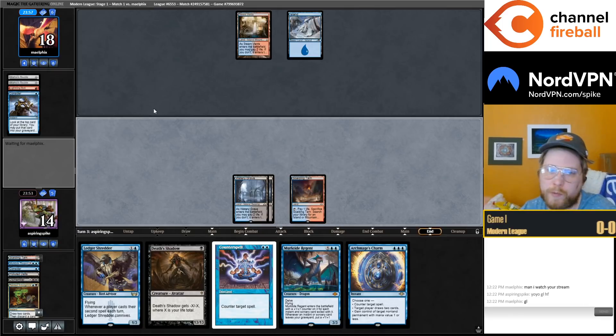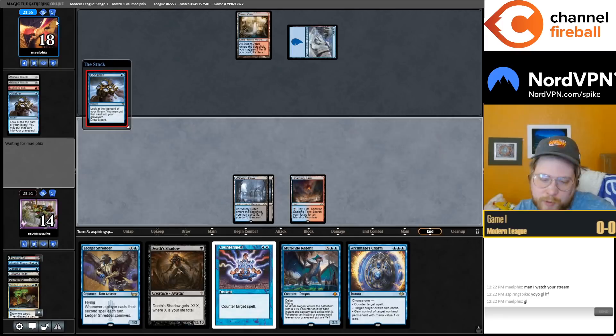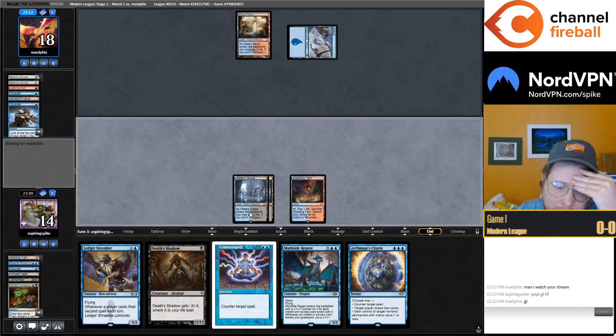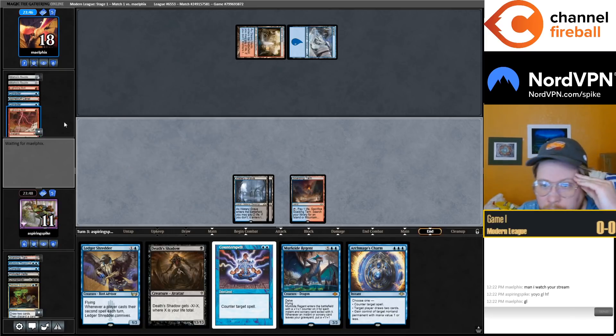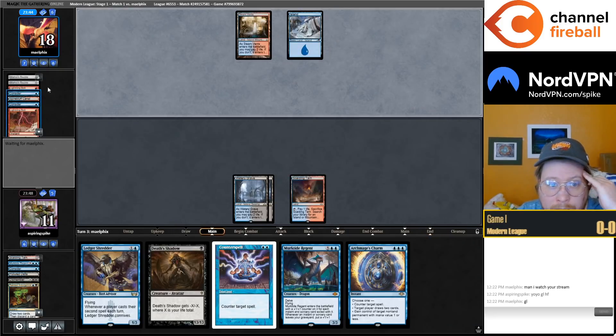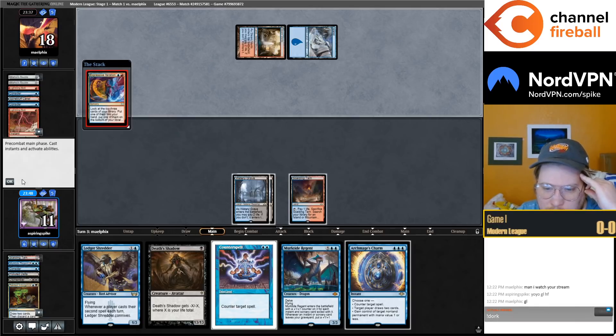Drawing Charm, I just want to hold up permission, especially because now if my opponent doesn't have another threat we could potentially draw two into Murktide with Counterspell up, which is pretty powerful. We can try to trade, play Shadow on a turn where it's not going to die to a burn spell. Bolts me — well, Death's Shadow does not mind that. Bolting me heavily implies they're on a Murktide Regent this turn, so we have a tricky spot.